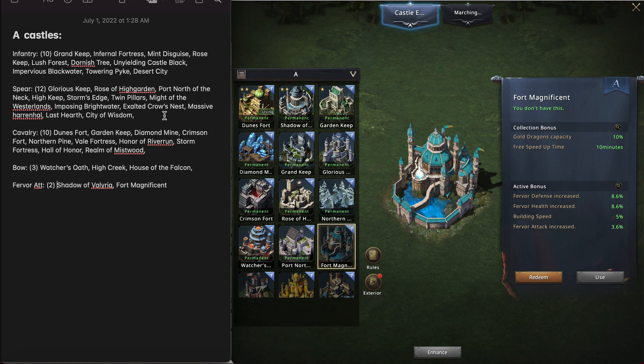Understand also that because you're getting a total of 70 more essence from the recruitment pass each month, you're going to be able to get this pretty quickly. 70 essence will get you two fully done castles and then one more to one star — so that's a pretty good amount.